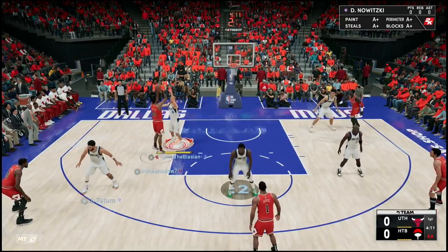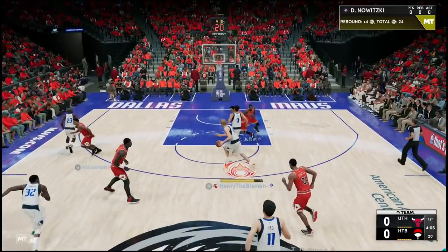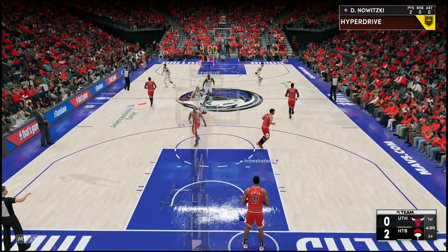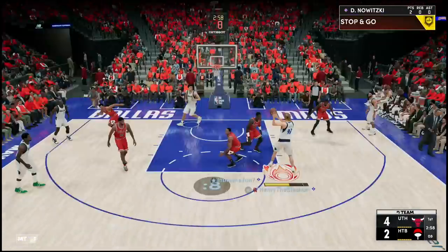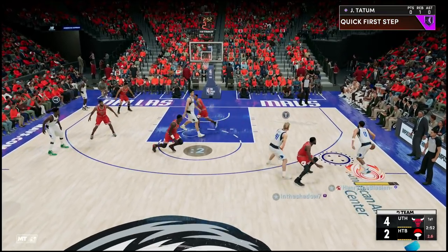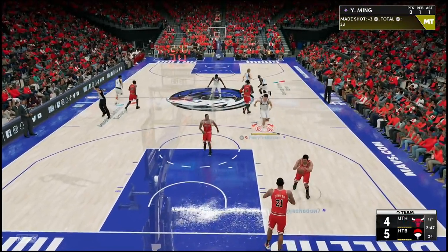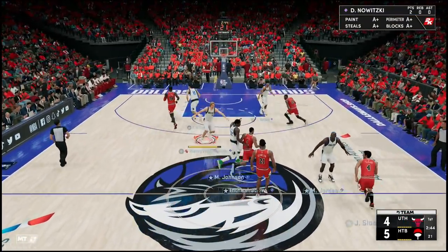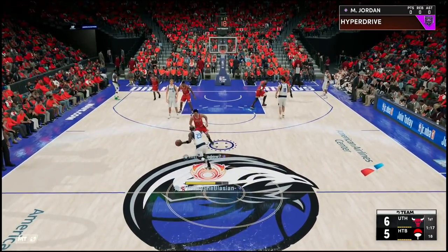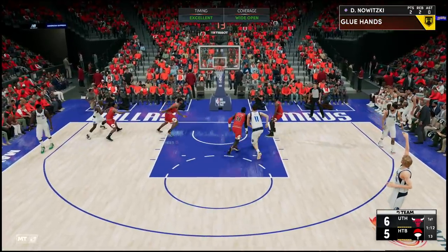Alright guys, now jumping into game number two here. We got Dirk Nowitzki playing perfect defense. Get down the court — blow behind the back. Come on, get me in the post. Y'all know I got that fadeaway — Dirk Nowitzki, it's so fast I can't even time that. Swing the ball, pump fake there — let's go right back to Dirk. We got five seconds — behind the back. Jason Tatum's got that nasty leaner and that's going to be a green. That's one thing I didn't realize about that Tatum card — his leaner is so broken. This has been one of our lowest scoring quarters ever and I couldn't explain to you why. The game is literally moving in slow motion.